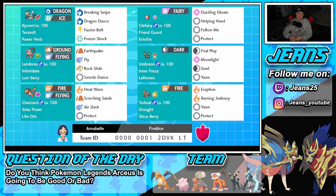Starting the team preview: top left is Kyurem-Black, one of those restricted mons that can hit hard but a lot of Pokémon in the meta can overpower it. It has Teravolt as its ability and Power Herb as its item, so it can use Freeze Shock in one turn. The move set includes Breaking Swipe, Dragon Dance for set-up, and Fusion Bolt for coverage — works very well against Kyogre teams.